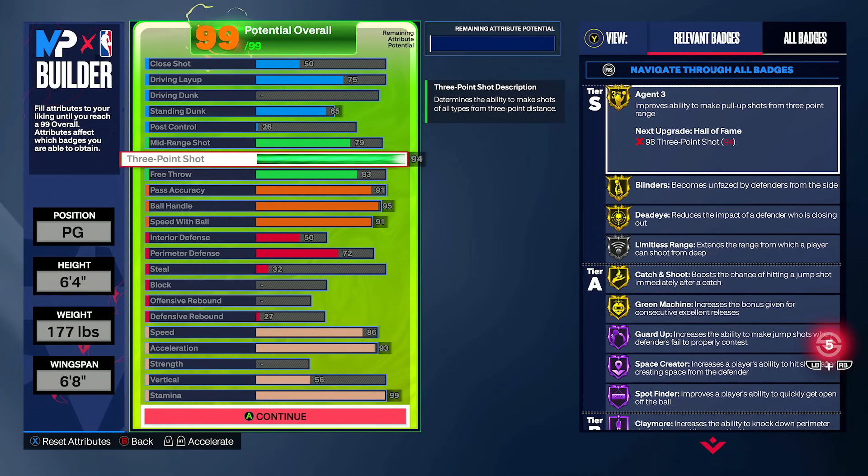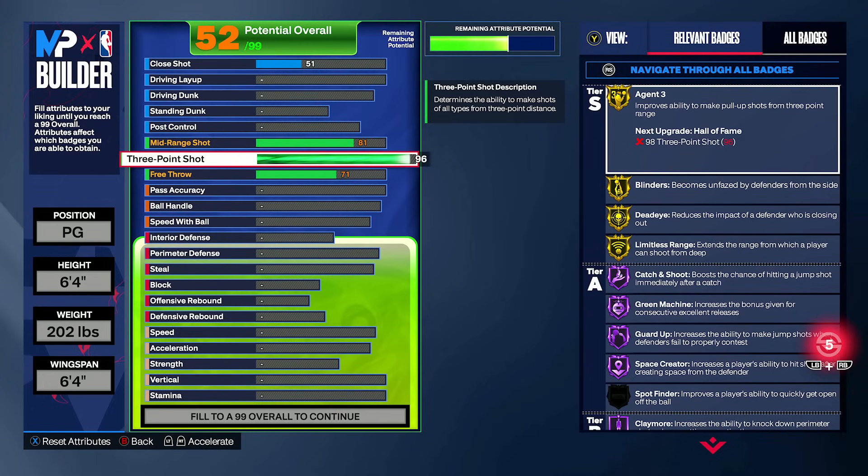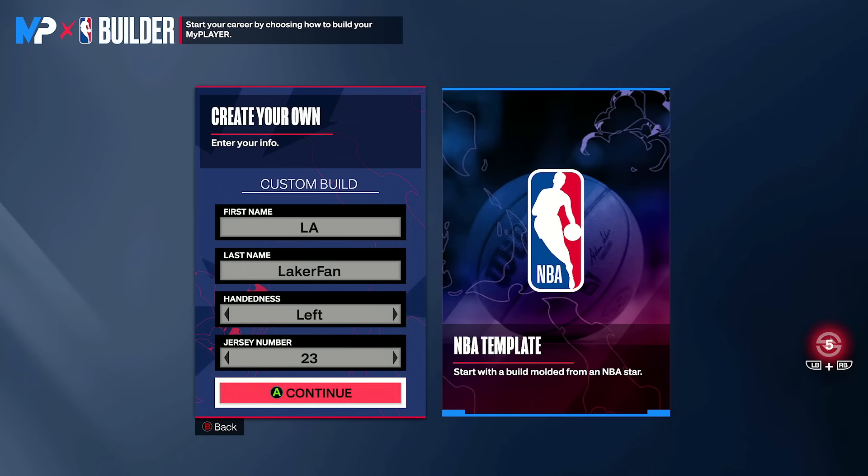I was vouching for 96 originally because it gave you gold Limitless and a lot of other badges too. The value of the 96 three-pointer is the gold Limitless paired with Hall of Fame Catch and Shoot and Hall of Fame Green Machine. That goes a decent way, but it costs 3 overall points just to do that. And with most of these builds, we're min-maxing the wingspan as well so you can actually utilize it.